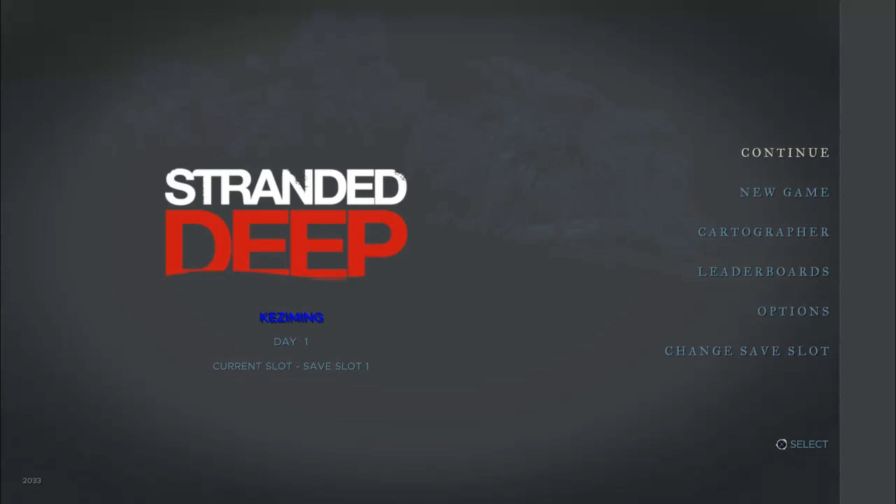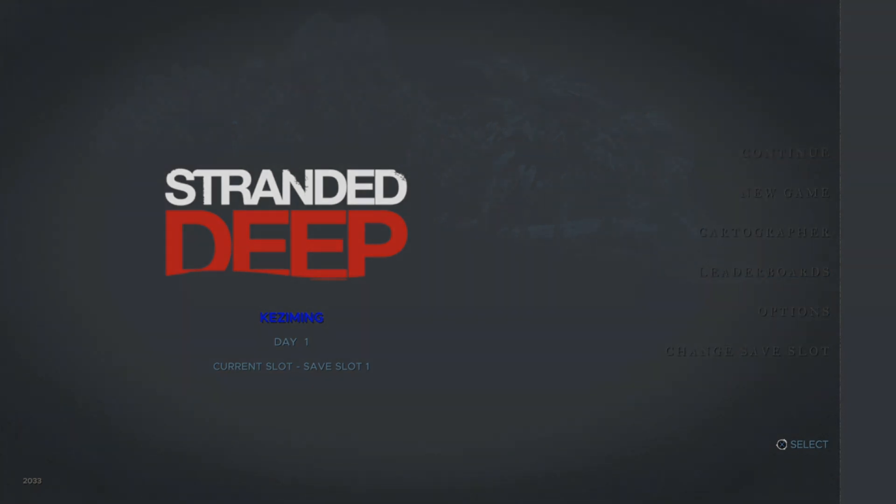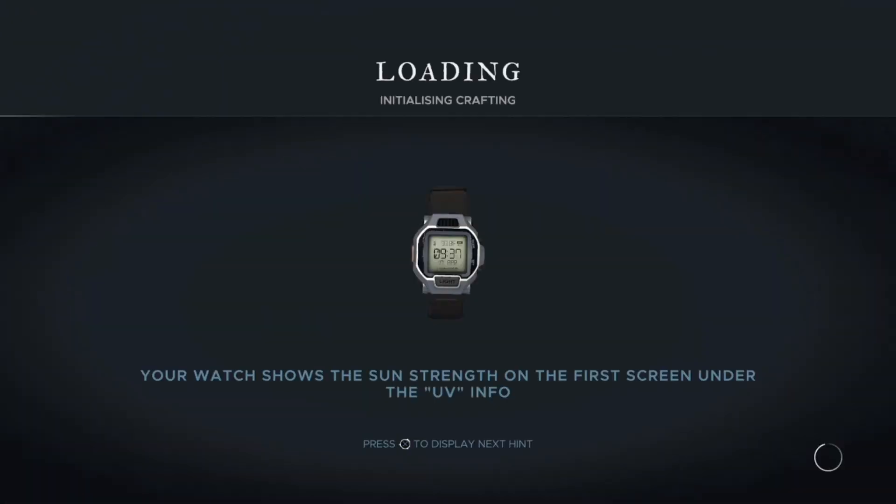I'm going to show you how to get the Gotta Craft Em All trophy in Stranded Deep. We're loading up the game and in the bottom left-hand corner you can see the version number 2033. That's the version that Xbox and PS4 are using in April 2021, so we know our game's up-to-date.